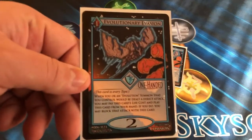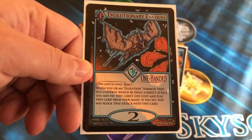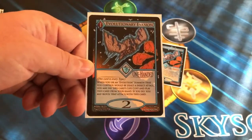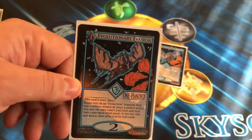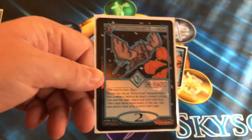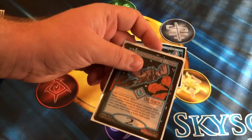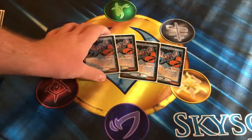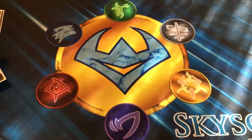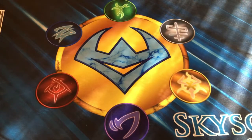We run Evolutionary Evasion, which you could call a hand shield or hand guard. This card reads that when you or an Evolution summon card you control would be dealt a direct attack, you may pay this card's life cost and play it from your hand, and if you do, you may block that attack with this card. Basically, if your opponent thinks they're going to win and attacks into you, you just drop this out from your hand, block the attack, and you or your summon card don't take any damage. It's a really good combat trick that only costs one life.